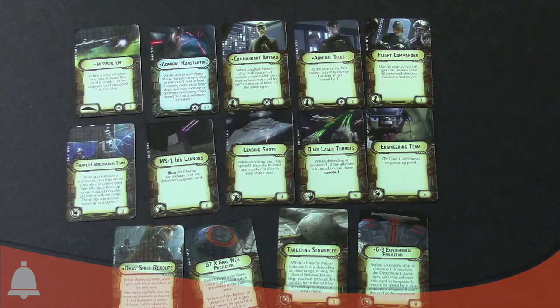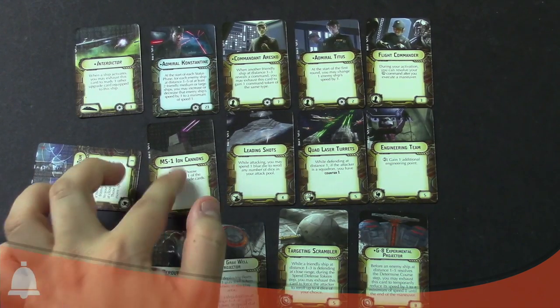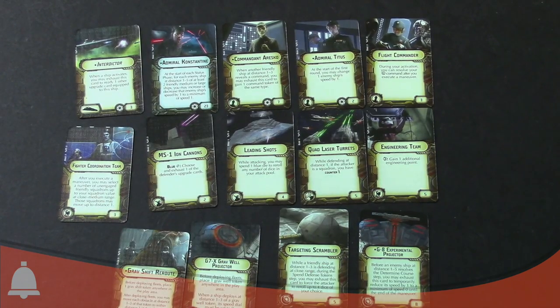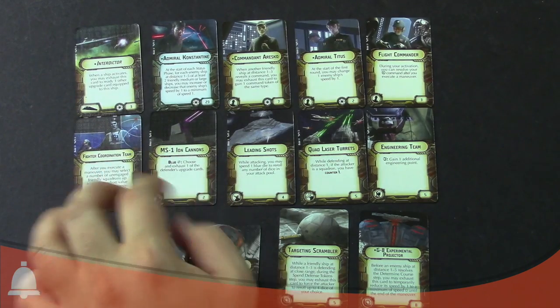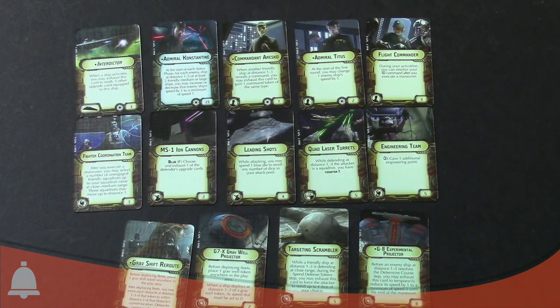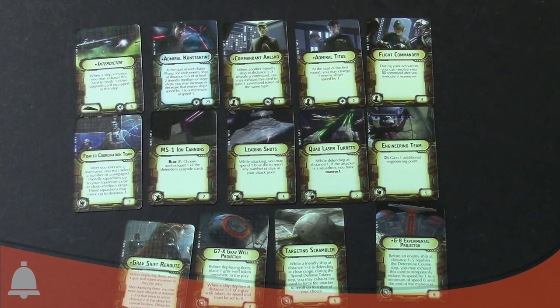MS-1 Ion Cannons — also new in this set. Blue crit: exhaust one of the defender's upgrade cards. That's pretty mean. So just because you get a blue crit, if that is a thing equipped on the ship, you have to spend your crit to exhaust one of their upgrade cards. You only normally get one critical effect. It could totally be worth it because you're stopping them from having that ability. There was some debate over whether you could still use an exhausted card — I think what they decided, though I'm not sure if there's an official FAQ yet, is that it really only affects items you have to exhaust to use. But they may FAQ that to say you can't use an exhausted item at all.